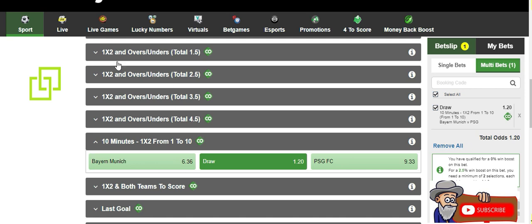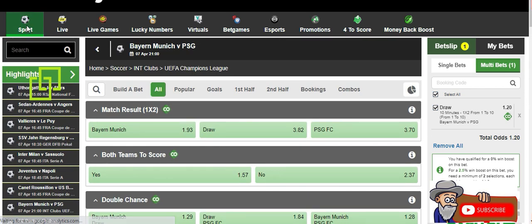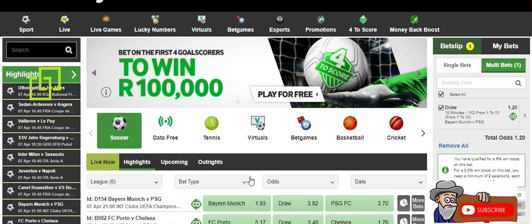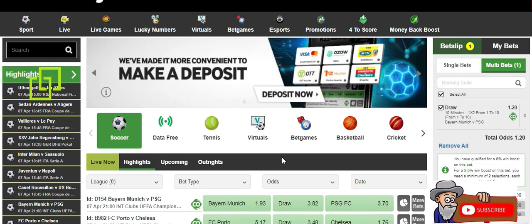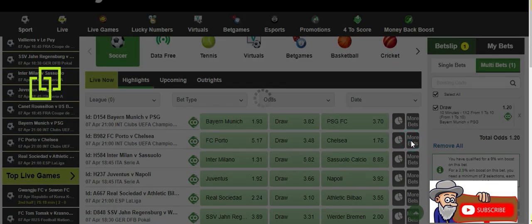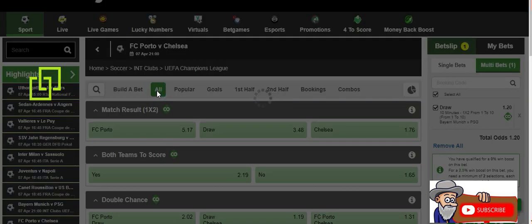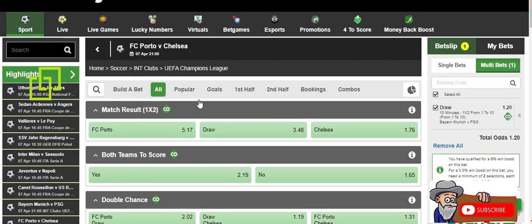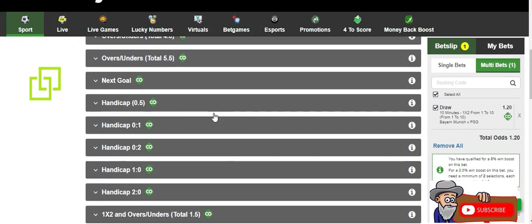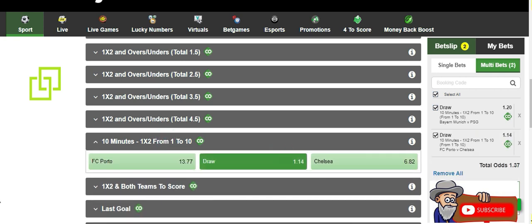So you click on it and then automatically you can see here in the betslip it shows you that the bet has been placed. Now let's go back and show you with another example. Here you have the game Porto versus Chelsea - again you come here, click 'more bet,' then go to 'all bets,' scroll down to '10 minutes,' click on Chelsea's option, and you'll see it appear there.